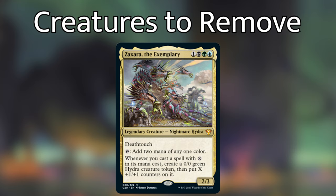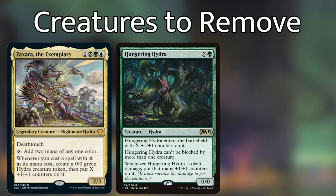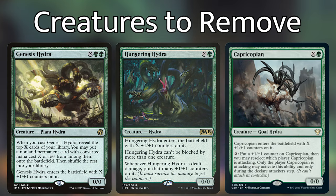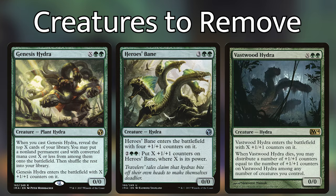Because we're going to be talking about upgrading this deck for Otrimi, I suggest taking out most, if not all, of that part of the deck including Zaxara. Some cards like Hungering Hydra aren't necessarily bad with Otrimi, but our goal is to focus on Otrimi. Creatures I suggest taking out from this category are Hungering Hydra, Zaxara, Capricopian, Genesis Hydra, Heroes' Bane, and Vastwood Hydra.